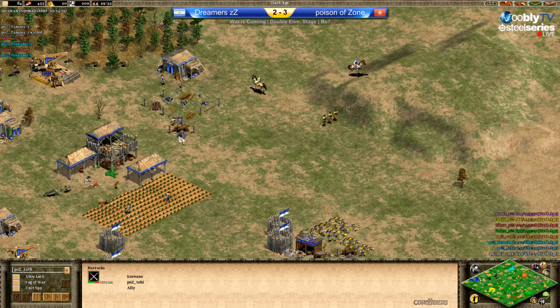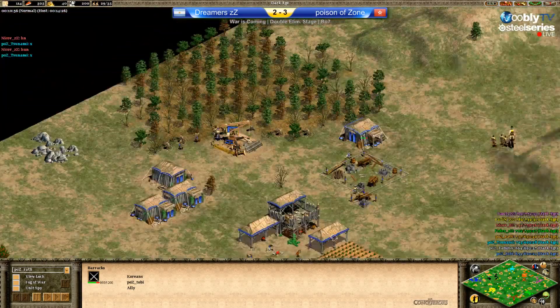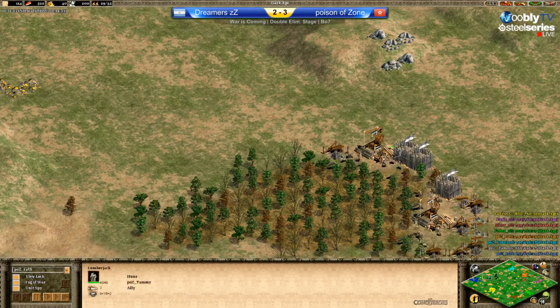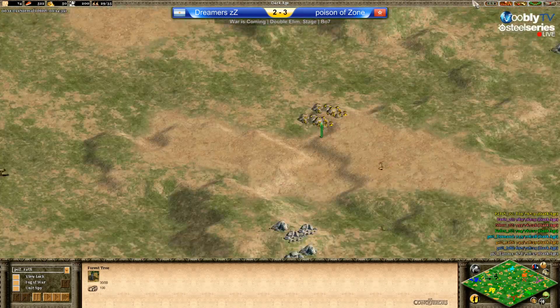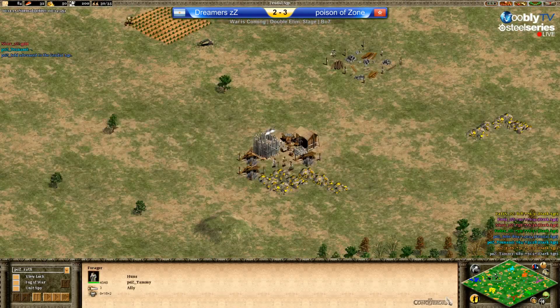Palisade walls from Toby. Not much to do — he might go to the pocket now. But Ding has also palisaded his wood, that's fine. Further in the back, there are berries, gold is palisaded, so he's safe.